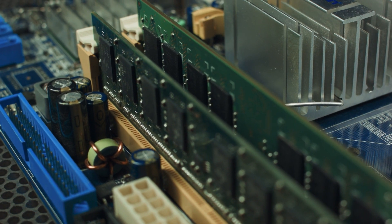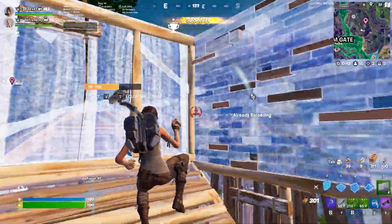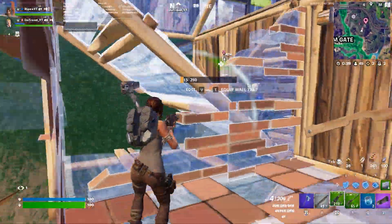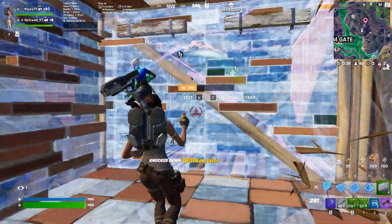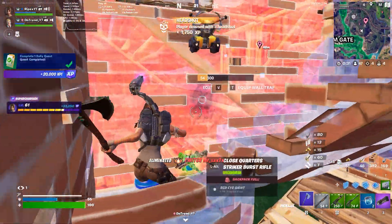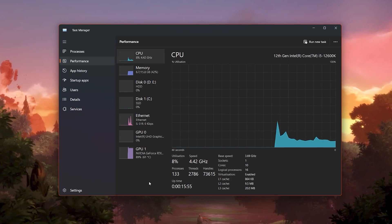If you have a limited size of 4GB RAM installed on your PC, in this video I'm going to show you how you can get more FPS and a smooth gameplay experience in Fortnite. Before starting, please let me know your PC specs in the comments below and I will help you optimize your PC for free. In the very first step, we need to reduce the number of processes running on our PC.